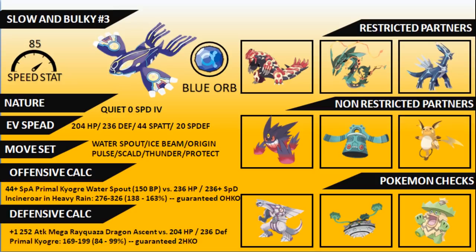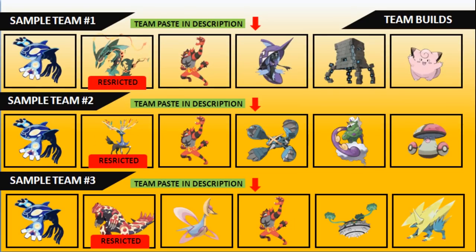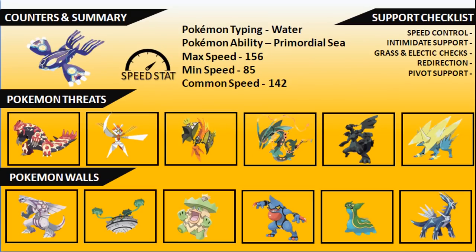For sample teams to try out in this format, I've put together three teams available in the description below — you can see the top one, second one, and third one on screen. The Pokepaste and raw paste links are all in the description. Try them out, let me know what you think, and I hope they're a useful tool to get you started in the Ultra Series.